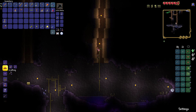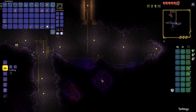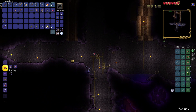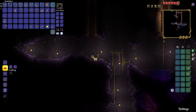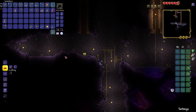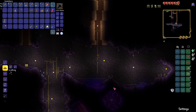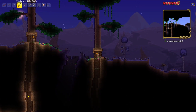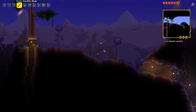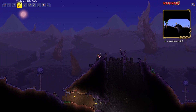Did y'all see that nasty thing come down here? I thought I saw something and I looked up there, and lo and behold there's a gnome falling down on my head! I have been down here but I can't break anything. I wonder how strong of a pickaxe I need to break this stuff. I want to know what that thing is — it looks kind of devious. Let's go back over here and try to continue exploring.